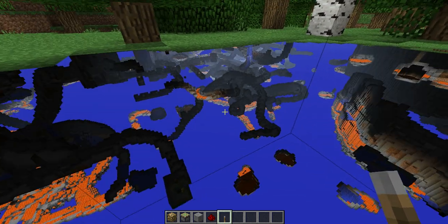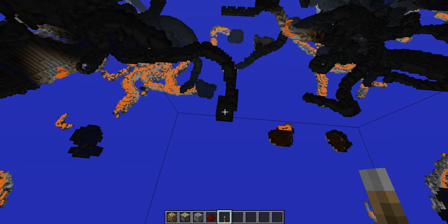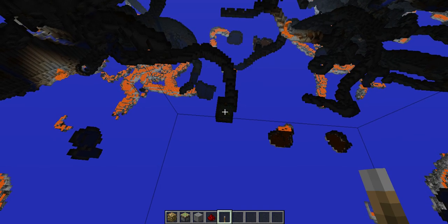So now you can see all caves, lava pools, and there's a mob spawner there — a little dungeon.